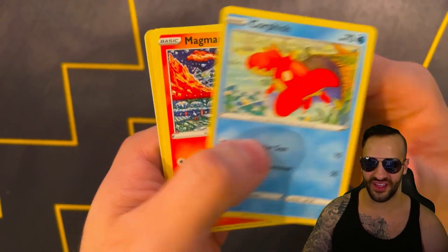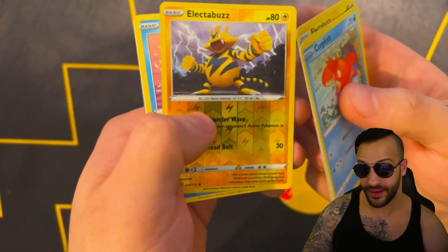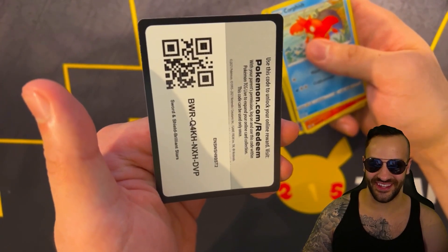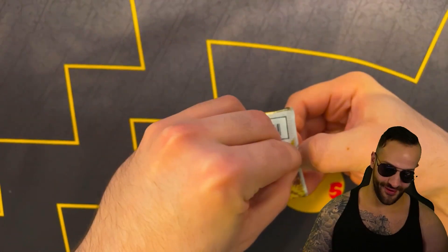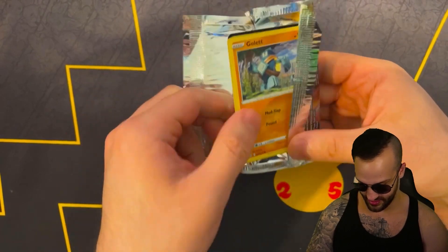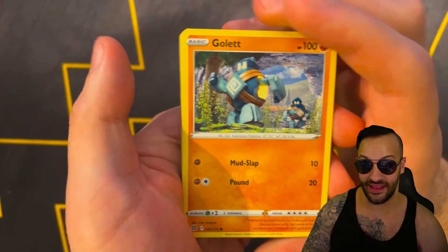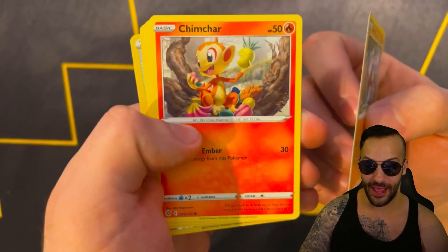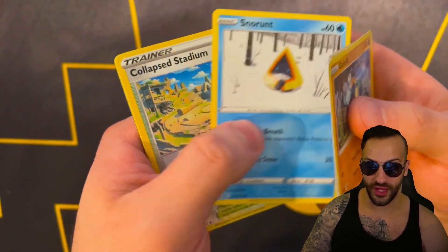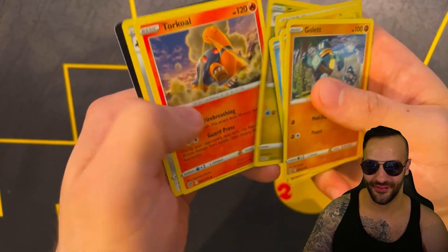We got Coalossal, Magmar, Electabuzz, Tynamo, Gabite, Electabuzz, Manaphy. Good lord. Are we going to get any cards anytime soon? All right, second Brilliant Stars. We got Golett — Chim, Chim, Chim, Chim, Minccino, Boltund, Snorlax, Collapsed Stadium, Luxray. What is this? All right, whatever. And then the code card.